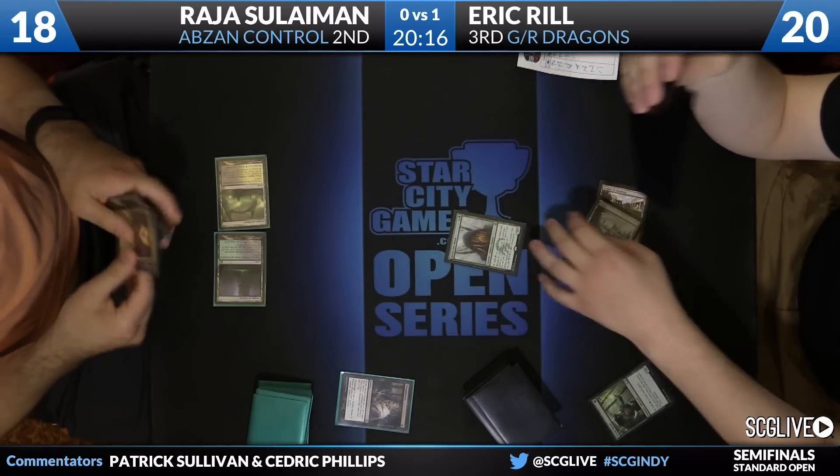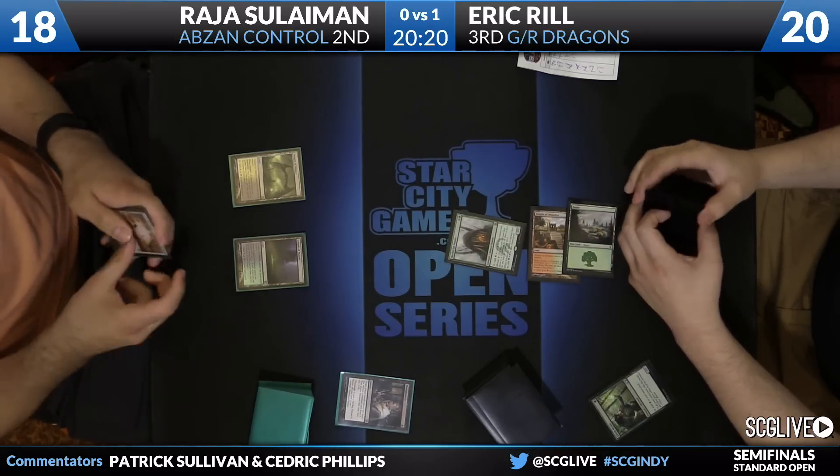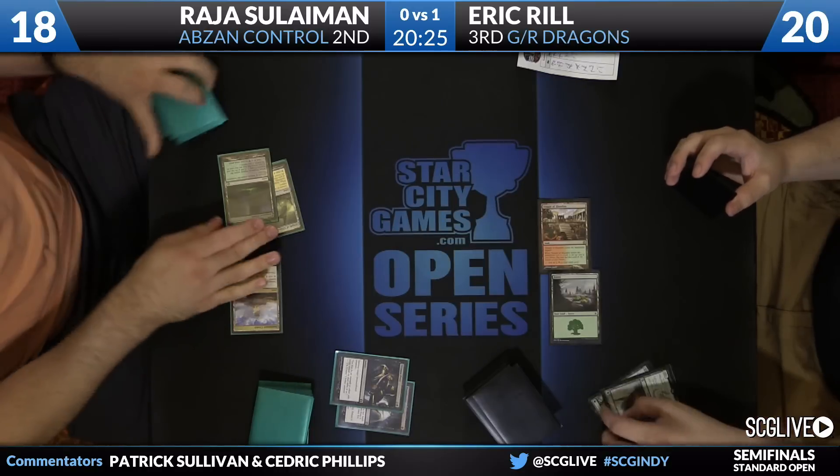I'll be interested to see if this Mystic makes it through the turn. If you're going to kill the first one with a Thoughtseize, you kind of have to do this. Ultimate Price will take care of that. Sansap Citadel.